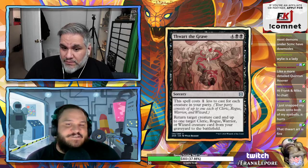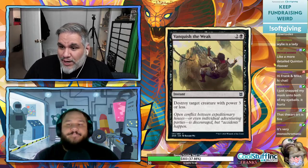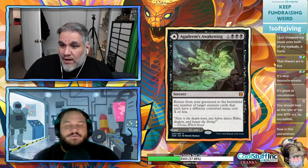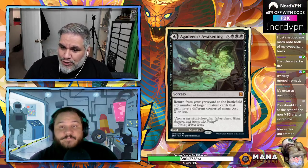Vanquish the Weak: three mana instant — destroy a creature with power three or less. Strictly worse than cards we already have.